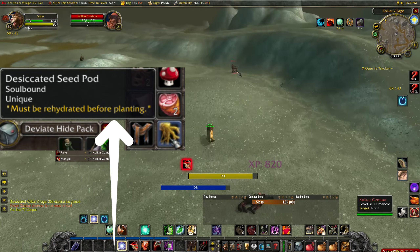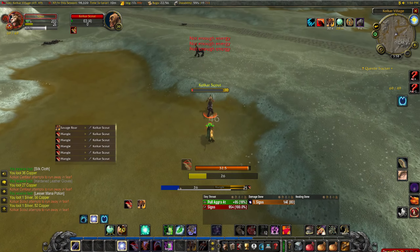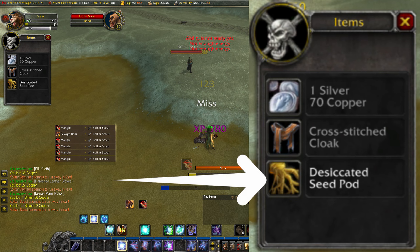You will need to defeat Kolkars until you obtain a desiccated seed pod. This may take quite a while, as the drop chance is fairly low, and the enemies here are level 30 to 33 or higher, so make sure that you are prepared to take them on.